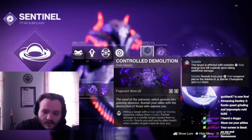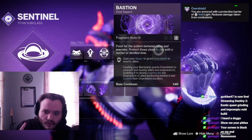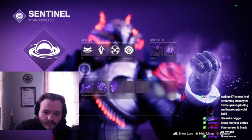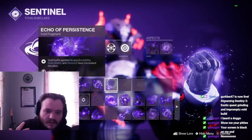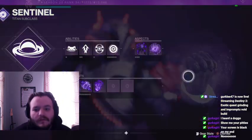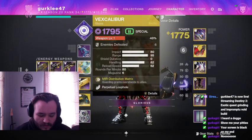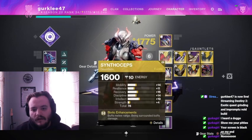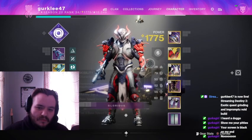Our two aspects are Controlled Demolition and Bastion for Overshields and Volatile. Our three fragments are Echo of Remnants, Echo of Instability, and Echo of Persistence. Our exotic weapon, we have Excalibur — it's the whole point of the build. And for our exotic armor piece, we're running Synthos to buff the melee damage.